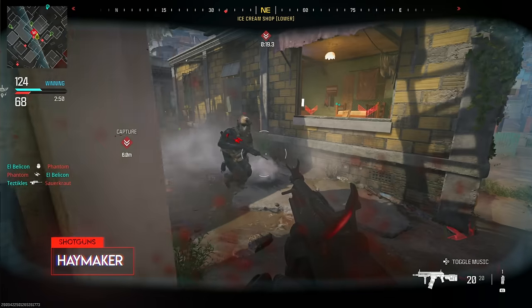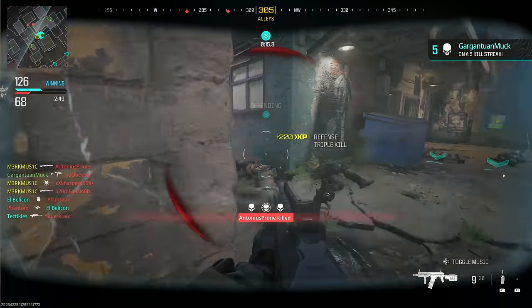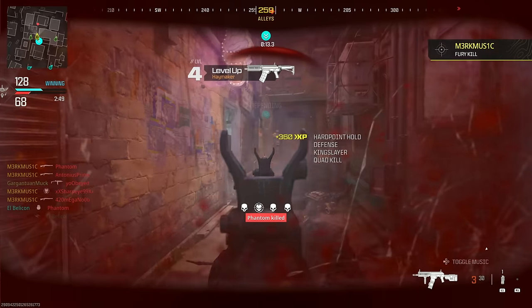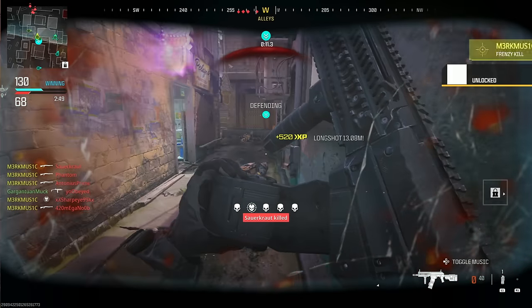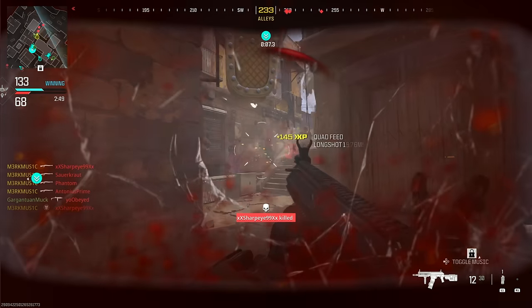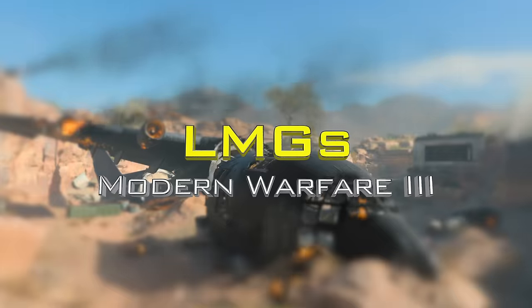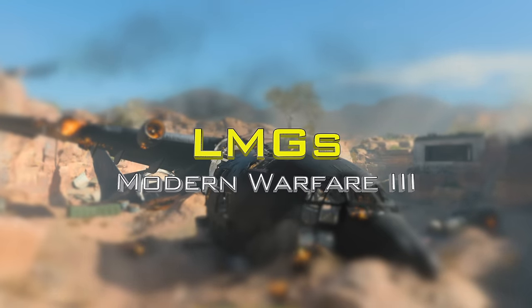Now we're back to basically the Brecci of the game — it's the Haymaker, the semi-auto shotgun. I got this with the Recon Juggernaut in the beta because that was the only way to access it then. Now we're moving on to the LMGs, starting off with the Pulemyot 762 — this is basically the PKP Pecheneg in real life. LMGs are obviously super easy to use and this one sounds and performs amazingly.